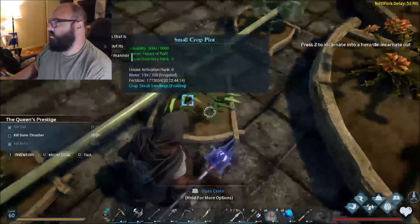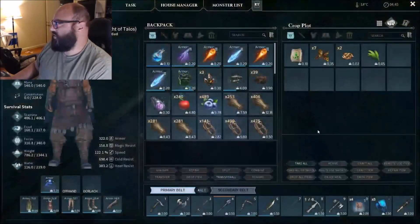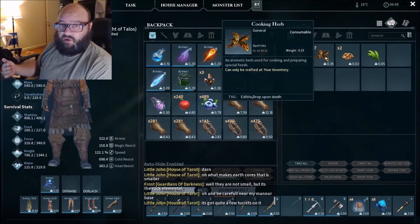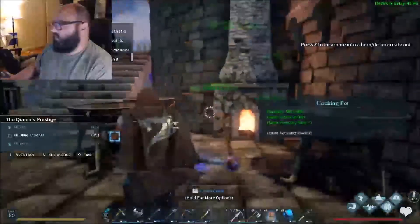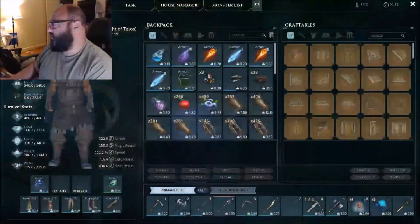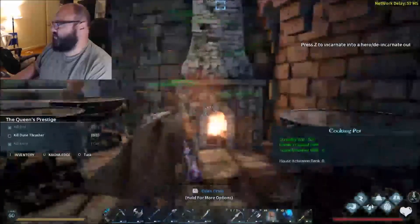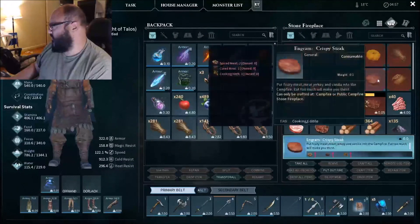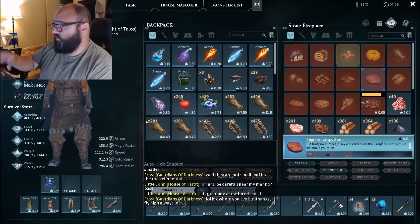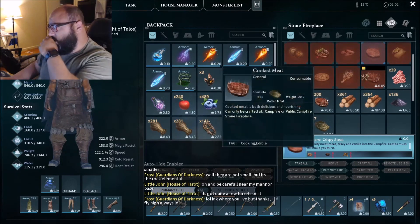My brother put a bunch of small plots out here because we're farming for mythical feed — we just planted shrub seeds here to get cooking herbs, which I use for several different cooking recipes. Specifically for the Crispy Steak, which is the best food in the game — it replenishes 70% of your food bar. It'll behoove you to make this.